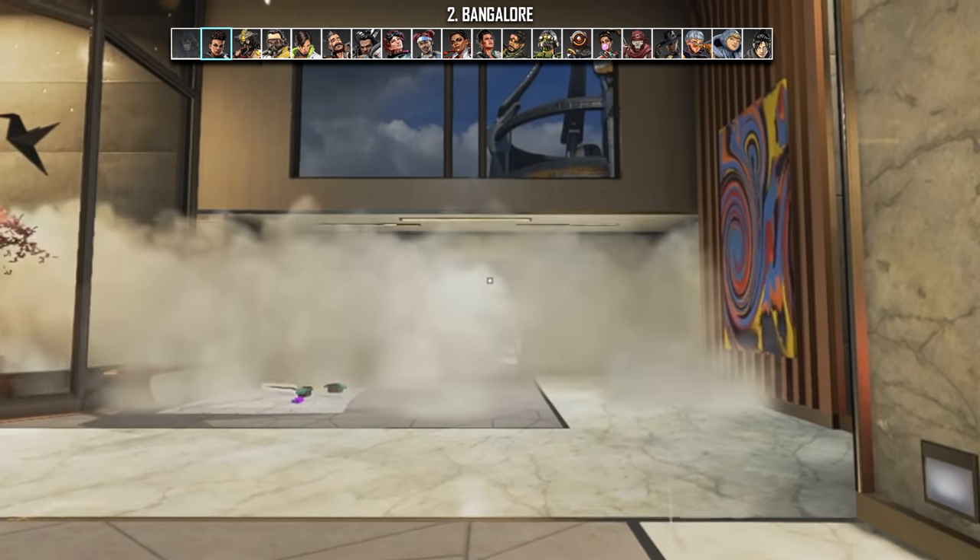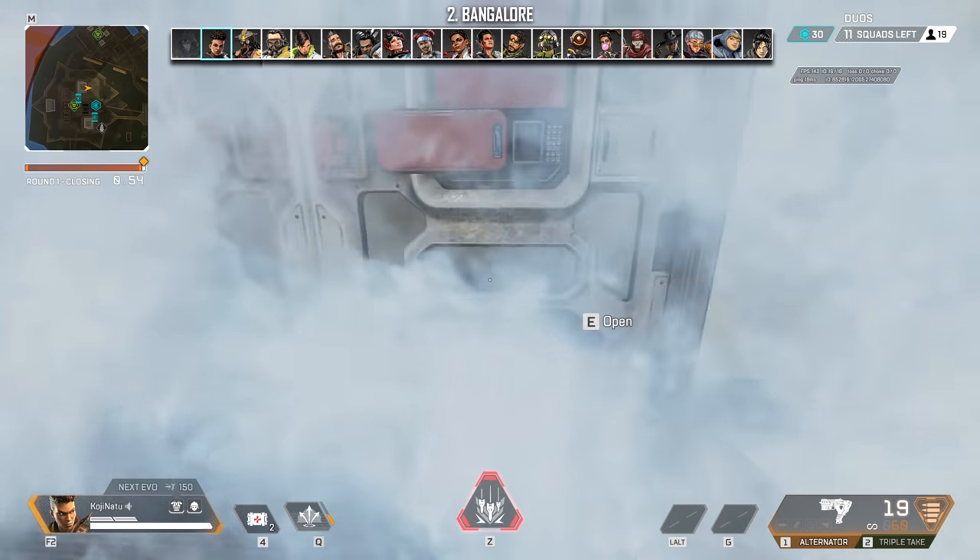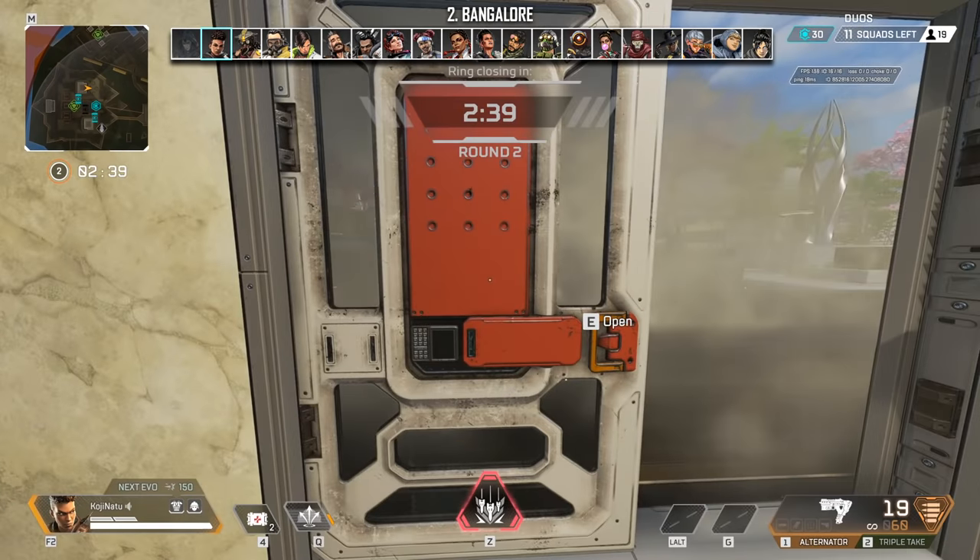Bangalore's smoke can break the first state of doors without visually showing that it's cracked, allowing you to one-hit the door for a quick rushdown on the enemies.